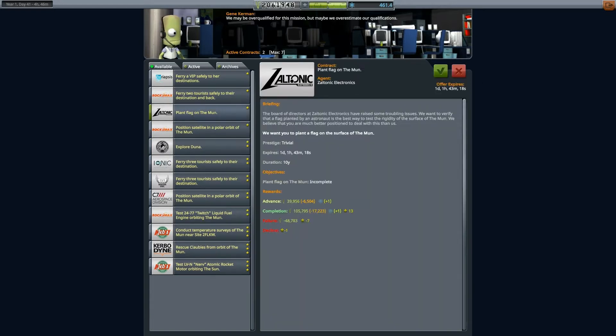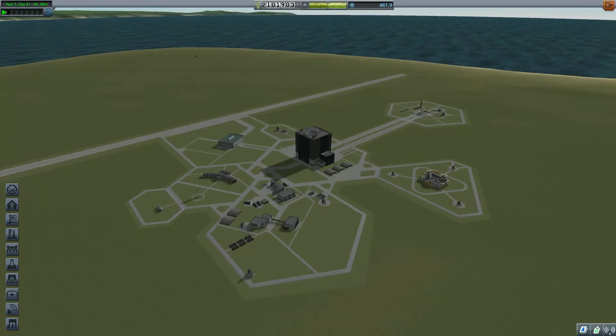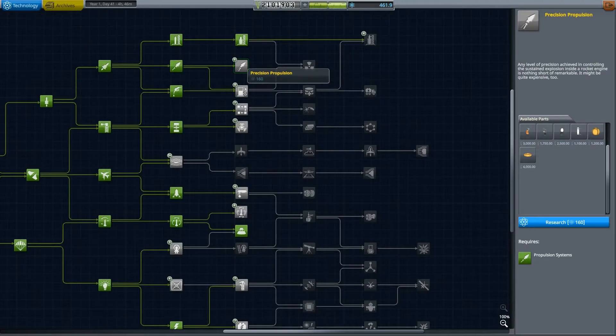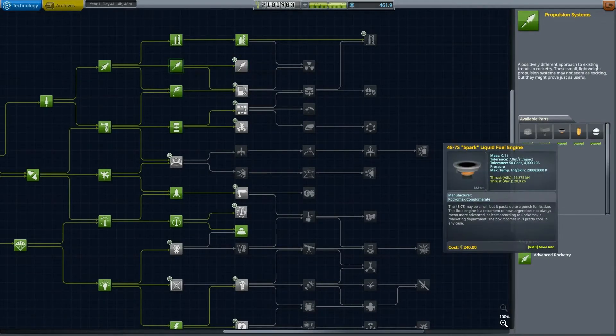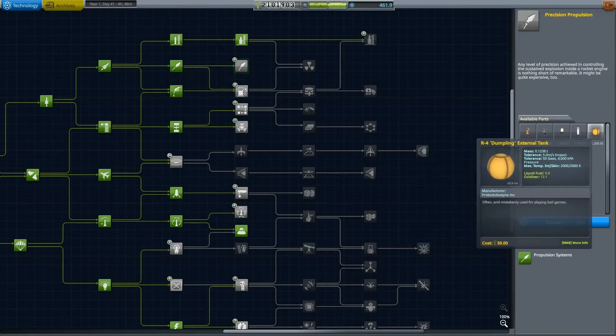The contracts that we will be taking are the ones taking us to the moon. We have only been to the moon once, and that's not ideal. There are also some contracts to plant a flag on the moon, send data to moon, et cetera.